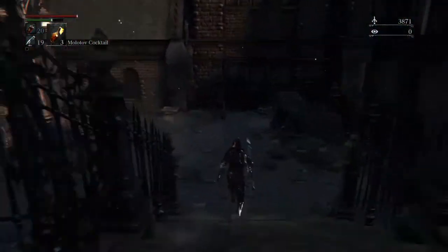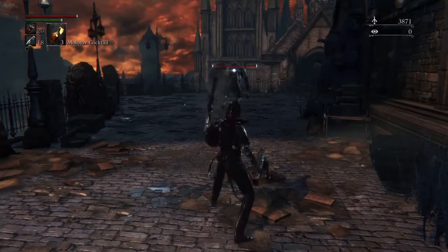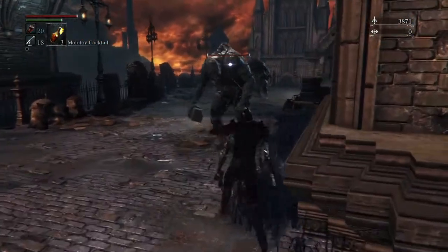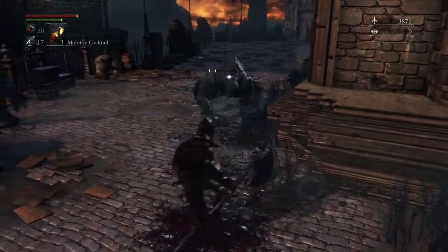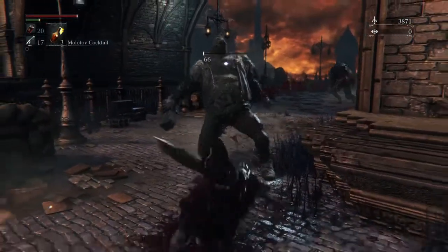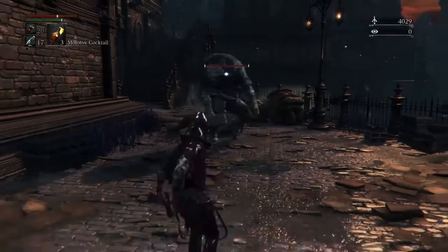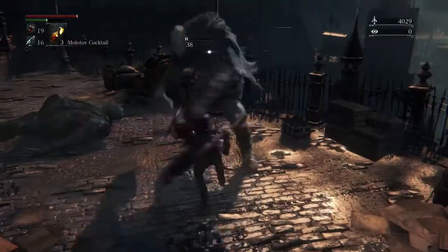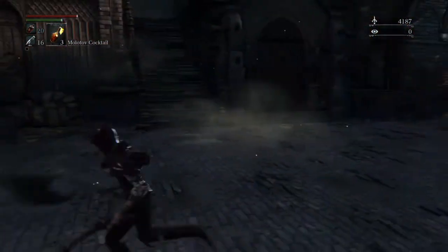Come down here — this will make it easier for you later. You've got to face these guys one way or another. It's easier from over here. Pull them one at a time, don't try to fight them both at once. Get a visceral on them real quick and follow up with a couple of quick attacks and they'll die. These guys are pains but once you get them down, you kind of start to prefer them over other enemies.